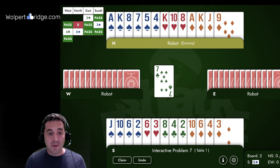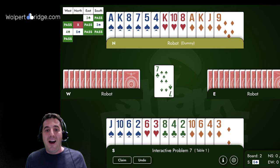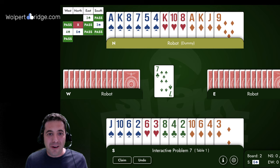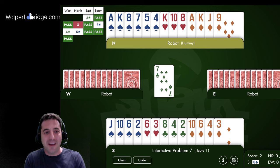Hi everybody, welcome back for interactive problem number seven. This was a hand I played in a speedball. East opened three clubs, south — that's you — with your one-point hand passed, partner reopened with a double, and you chose spades. Up in the north, once I knew my partner had four spades, I figured let's skip the science and just blast six spades, hoping partner has some filler cards in red suits or we can win some finesses.